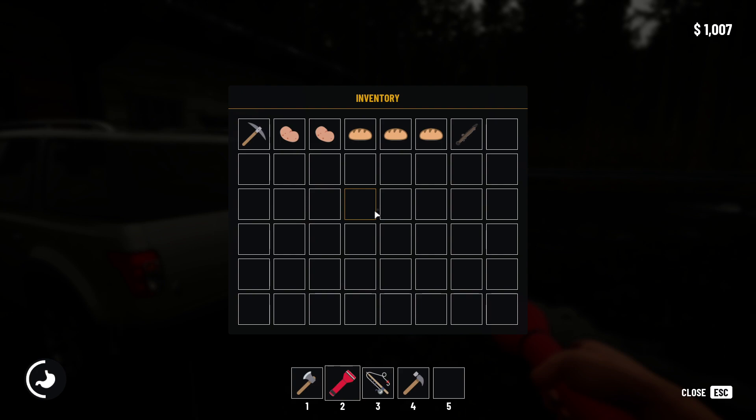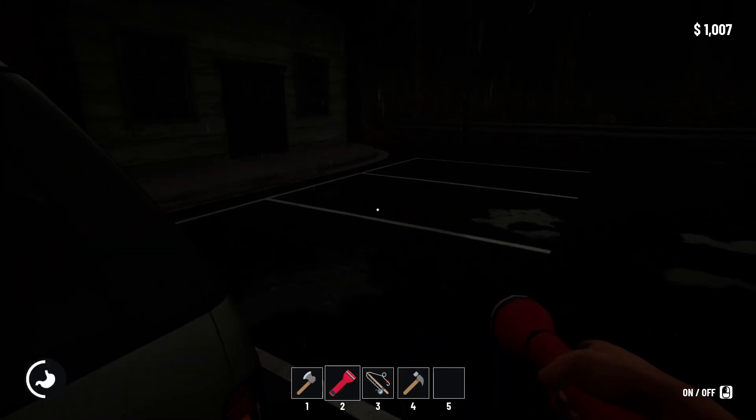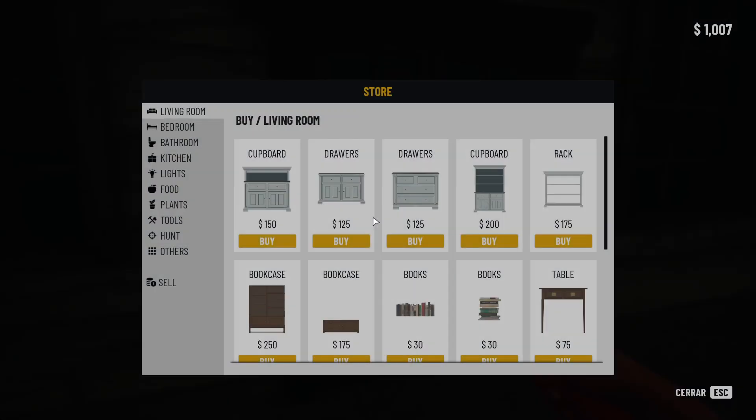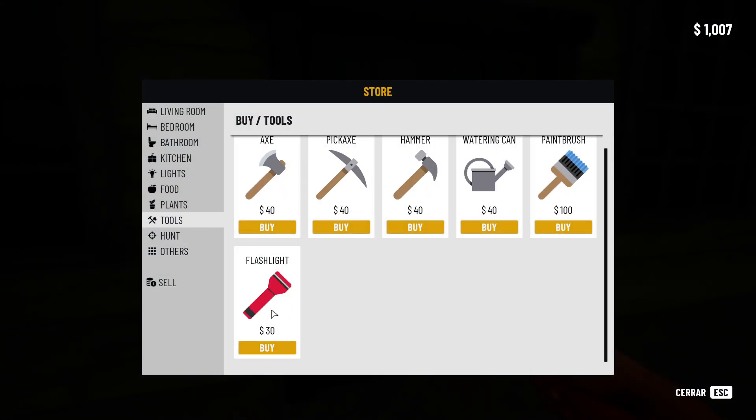You come here to the shop. On your map, the shop is right here near where you start, and you can buy the flashlight over here — it's under the tools section.